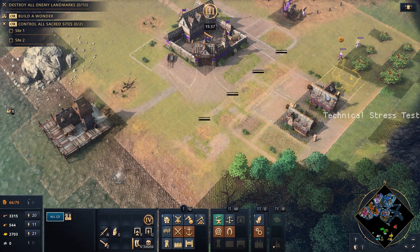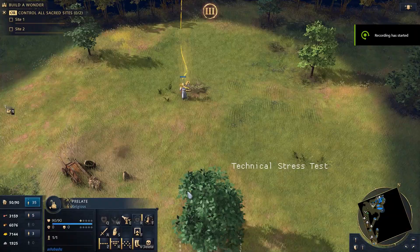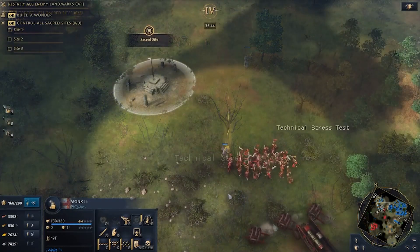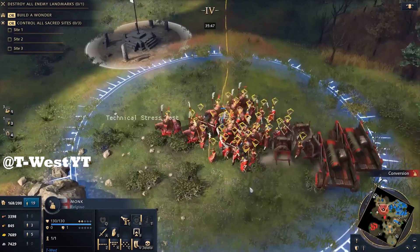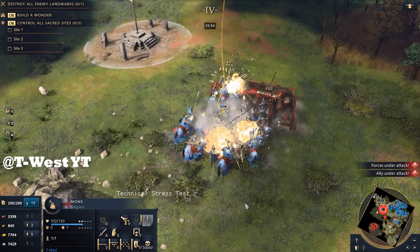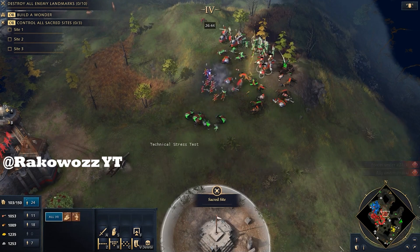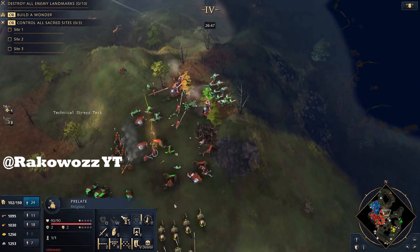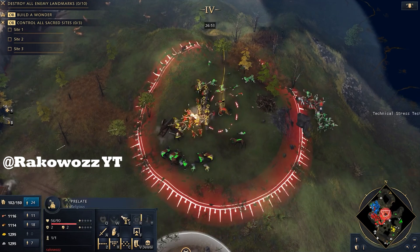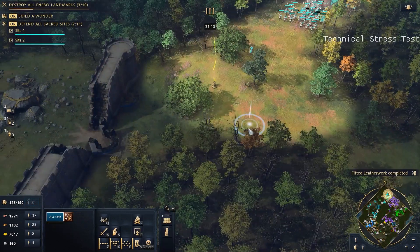The days of monks converting enemies with a wave of their staff are over. Relic has ensured that monks can convert enemies only if they have a relic in hand. However, the conversions are now en masse with a huge area of effect, though they are a little difficult to pull off as it takes time and requires the monk to be in close proximity. To successfully execute this, you would have to engage the enemy and lock them in battle before casting the conversion. This mechanic works best as a choke point entry denial tool, buying you a few seconds while your enemy scrambles out of the conversion radius.